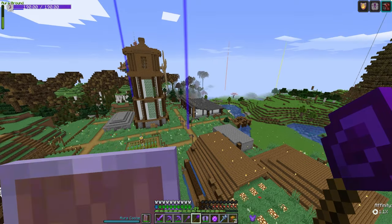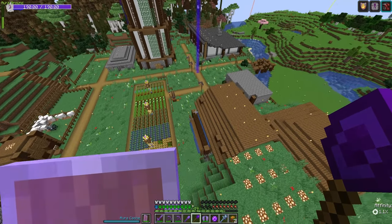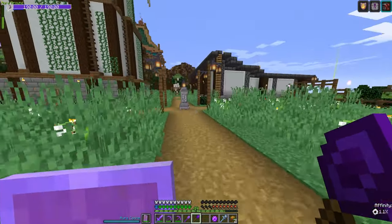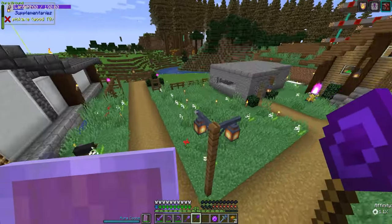There's honestly not a lot I can do with the elytra considering I can just fly. I much prefer having insane amounts of health and protection. But we do have the elytra, and there are some things we'll be doing with it later.